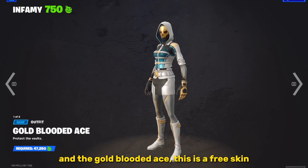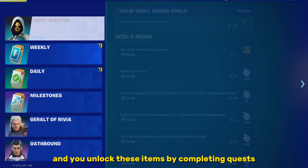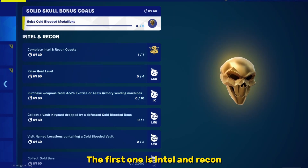And the gold blooded ace — this is a free skin that comes with two different styles, and it's pretty cool. You unlock these items by completing quests, and there's going to be five sets of quests. The first one is intel and recon.